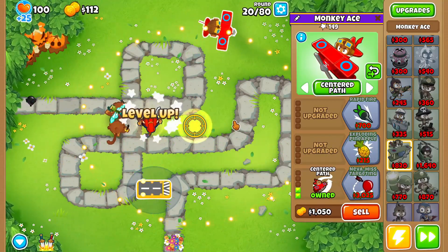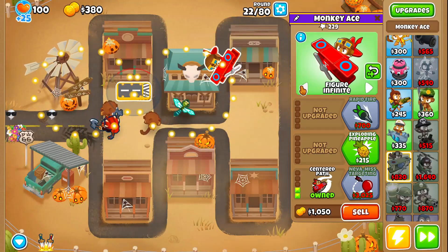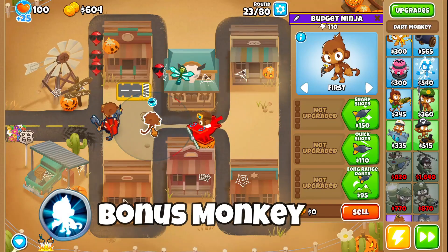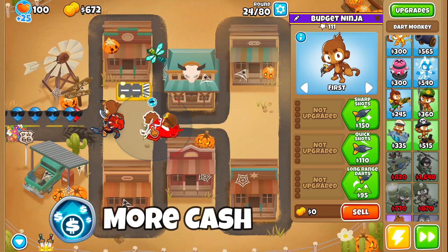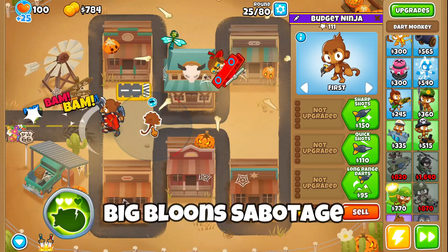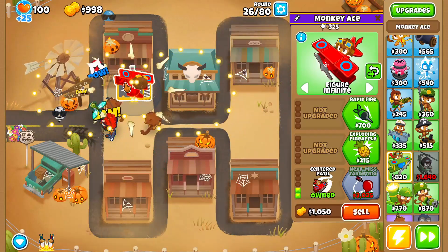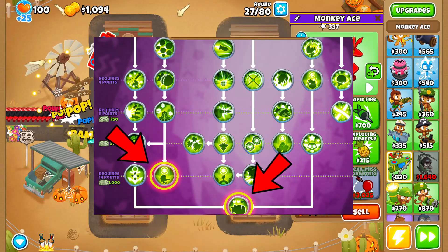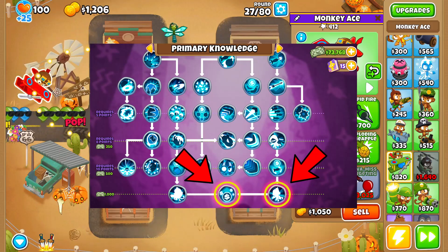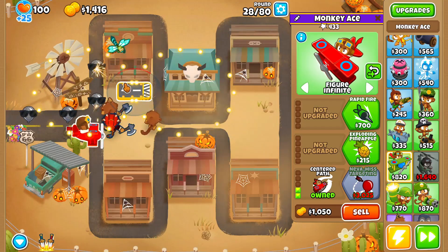Monkey knowledge plays a big part in half-cash games. The most important monkey knowledge points you're going to want to invest in are: your free Dart Monkey, the extra 200 starting cash, the big balloon sabotage, and the monkey knowledge that cuts the price of the first military tower you buy in half. I'll include screenshots of these monkey knowledge points in the video so you don't have to worry about finding them — they are really important for making half-cash mode easier, especially on advanced maps.